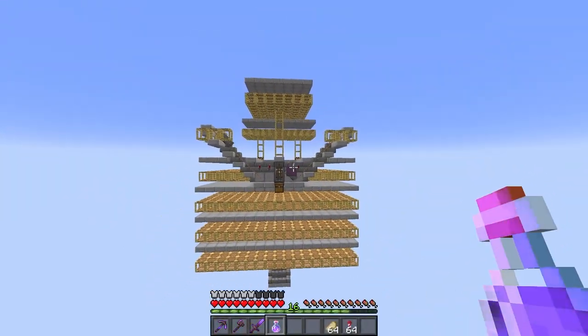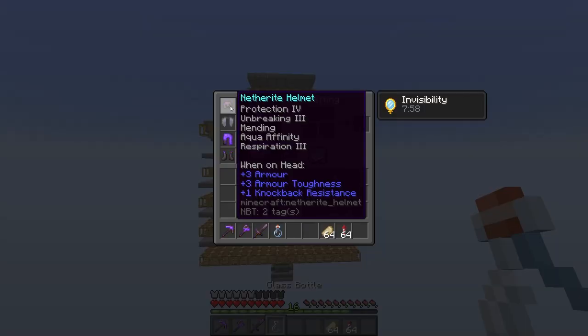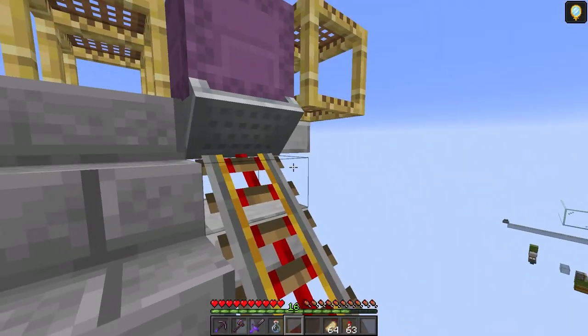For all of the fixes that deal with shulkers, it is recommended to be invisible, with no armor on, and avoid getting close to the shulker.